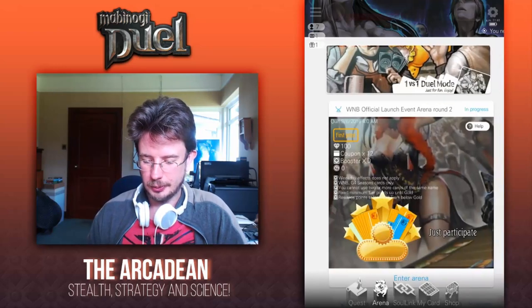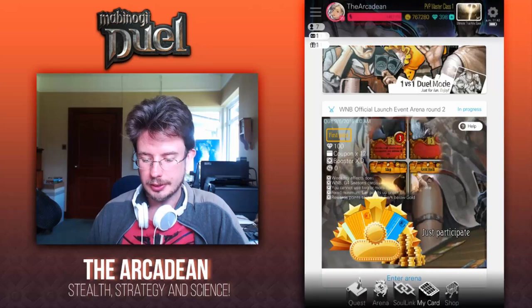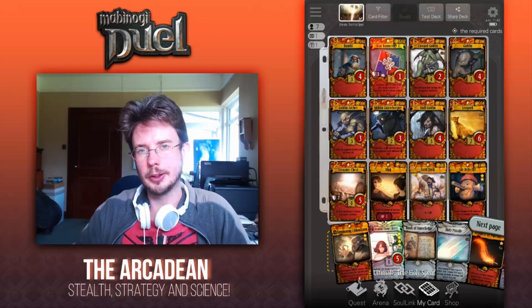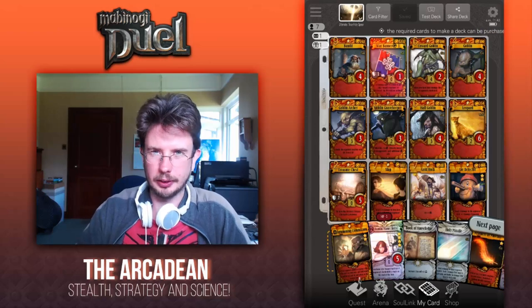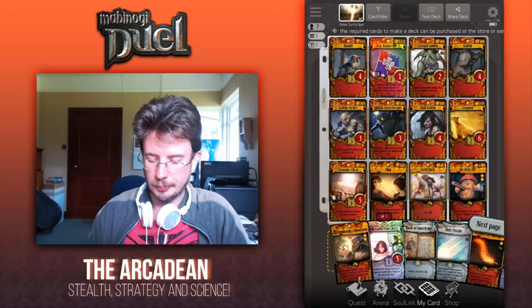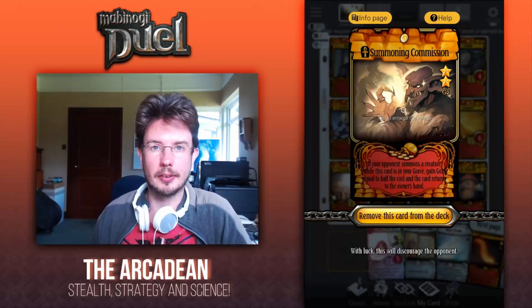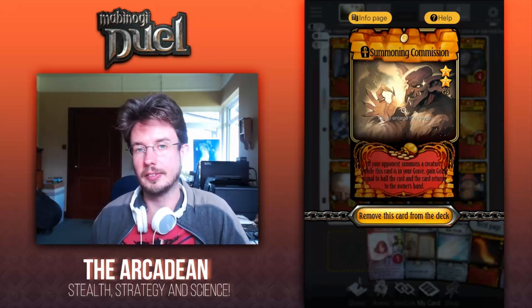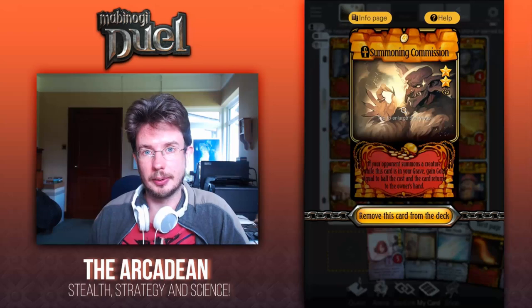We'll take one final look at the Binder and point out some possible substitutions. This deck is not really for beginners — it's not really a budget deck. It will put you back about a million if you're building it from scratch, more if you're going with the Share. The Summoning Commission you can switch out if you want — it's very useful against extremely high-value targets like Doom Machines. It can give you enough resources to summon a Feathers of Phoenix or a Forest Fire. If you don't want to use it, you could switch it out for something else.